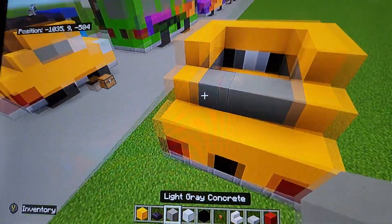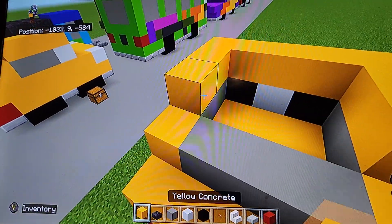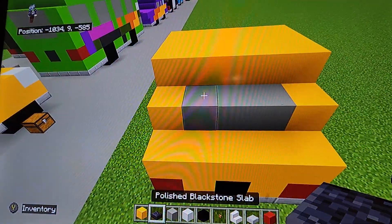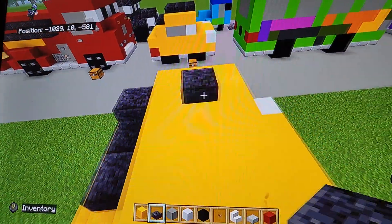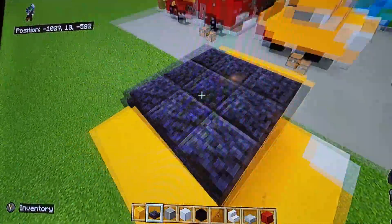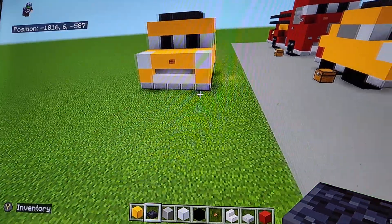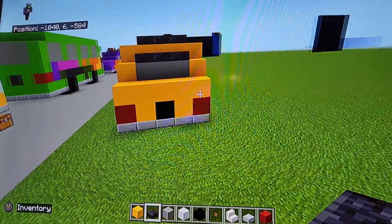At the back, put light gray concrete for a back window, then fill in the top. With your polished black stone slab, put it on top of the back window and then along the roof — making sure it's the same width. That takes care of the top of Luigi and that's pretty much the entire build completed.